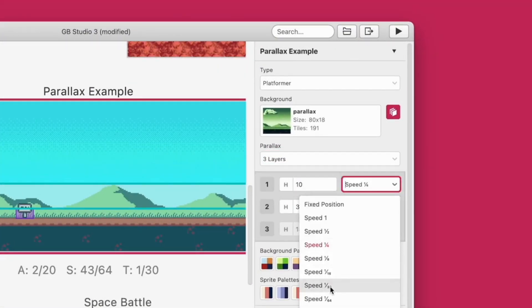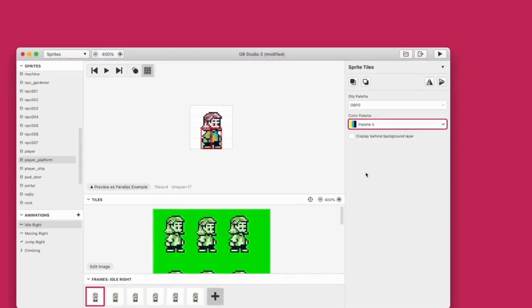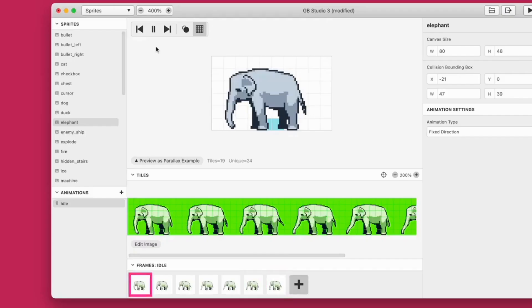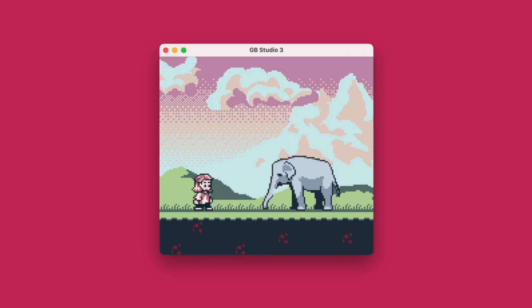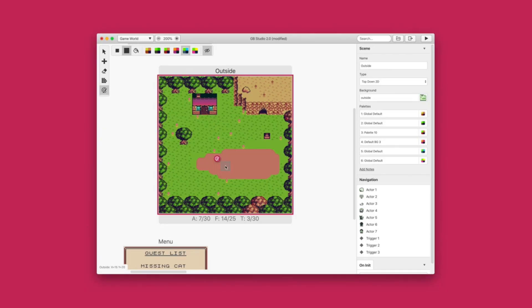For those that don't know, GB Studio is a game engine that allows you to create your own Game Boy games without any code knowledge. The games can be output as ROM files, which means you can play them in a Game Boy emulator or even flash them to a cart and play them on an actual Game Boy.